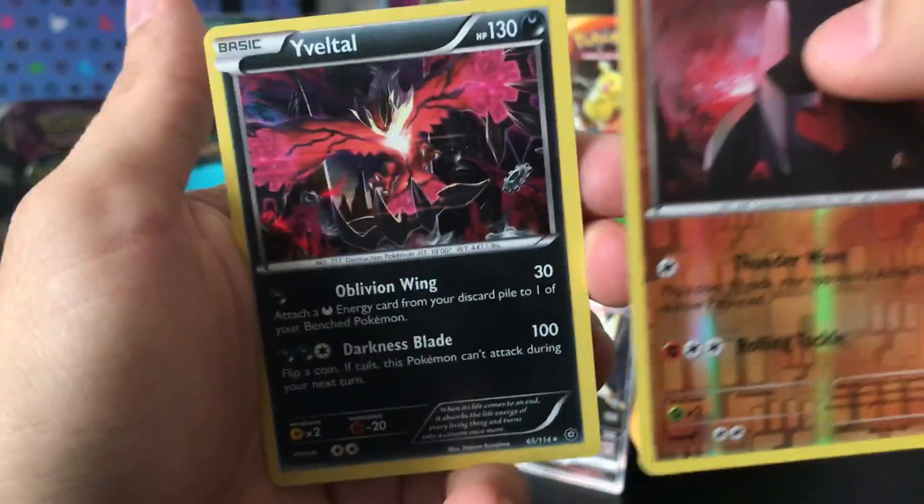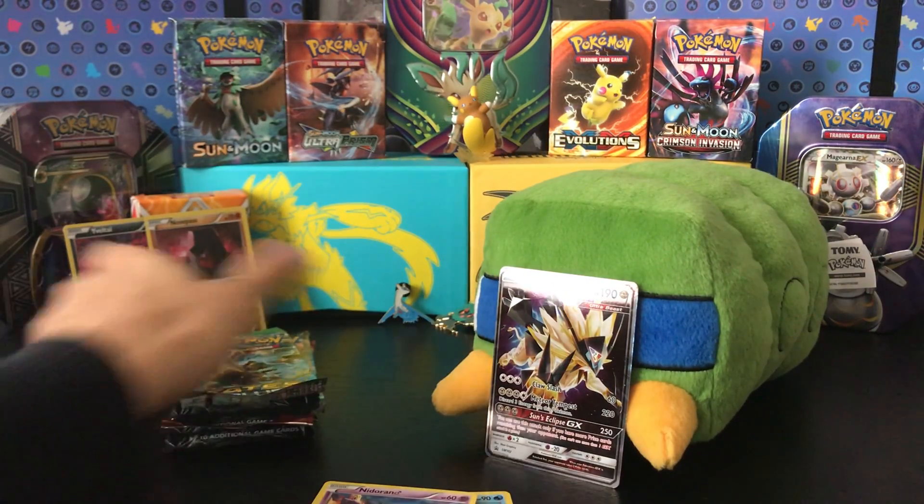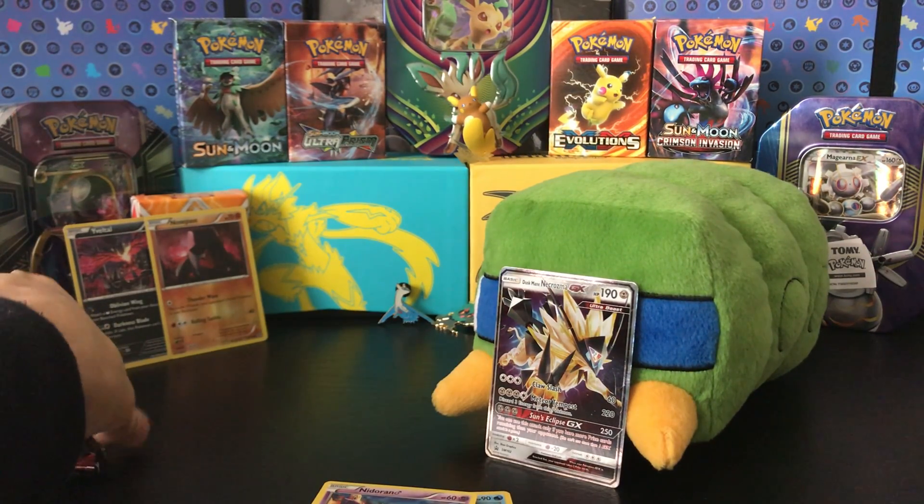Holographic Yuba — I don't know if you can see it but it's actually really nice. So right now we're getting good packs. Let's put that over there.